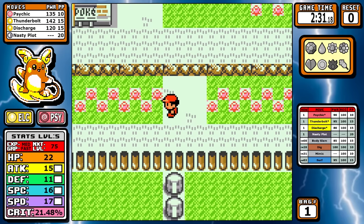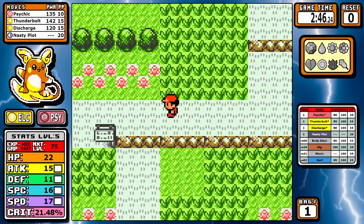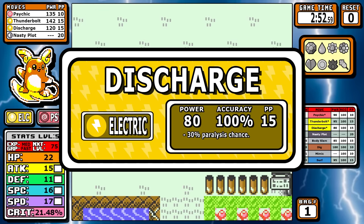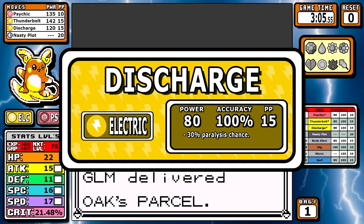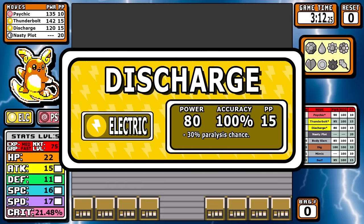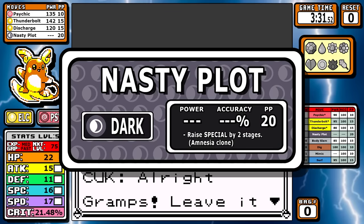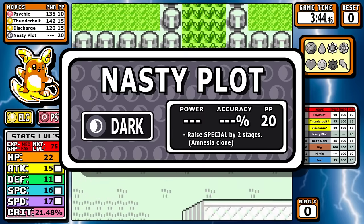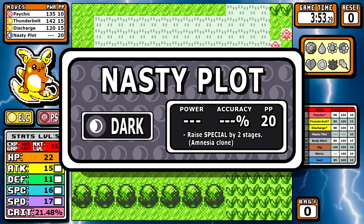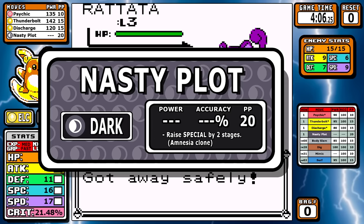Going back to the learn set choices: we have Psychic and Thunderbolt, the Gen 1 staples, and today we added Discharge — an 80 base power, 15 PP electric move that gets STAB. It's not as good as Thunderbolt, but the main benefit is letting us go far without using the Pokémon Center. It gives us a lot of PP for the really elite runs. Next we have Nasty Plot, which is straight up just Amnesia — it raises Special Attack by two stages, and since Special is unified in Gen 1 it functions identically. I didn't have many extra moves to add, and I just think Nasty Plot's cool.